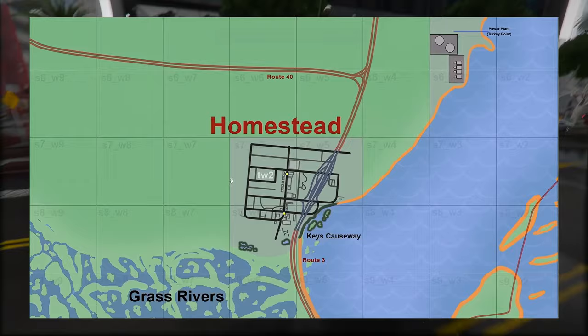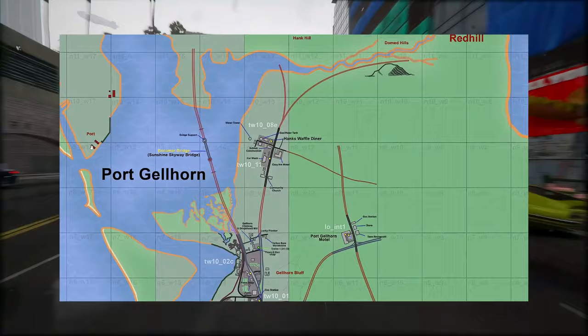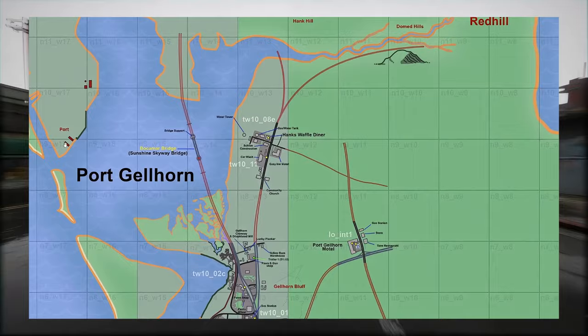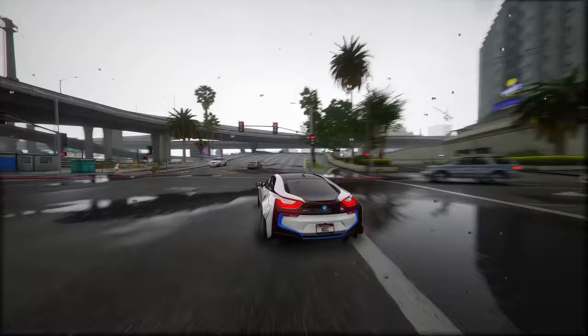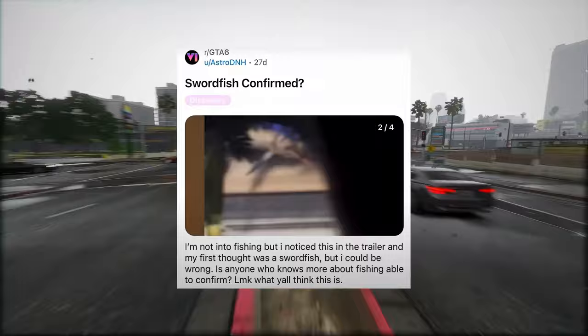Shifting focus to Port Gellhorn, the other major city on the map, it's also undergone some updates. We've added more speculative details for the area across the body of water on the other side of Bewer Bridge. Before we wrap up, let's delve into an interesting discovery from the first official trailer. The narrator noticed what appeared to be a swordfish and asked the community to confirm — whether it's a fish or just a house decoration remains open for discussion.